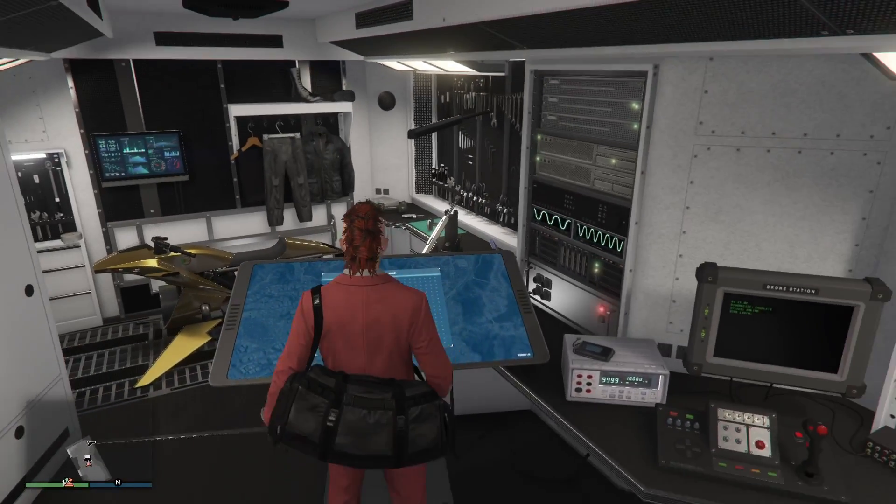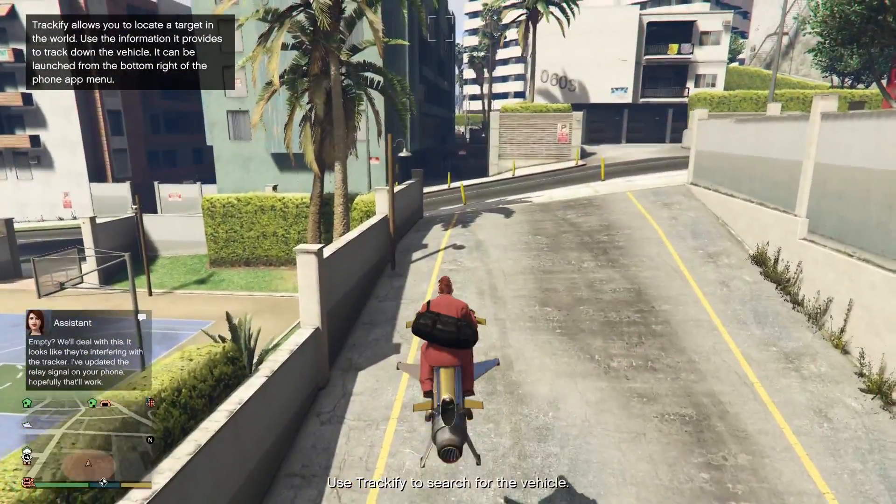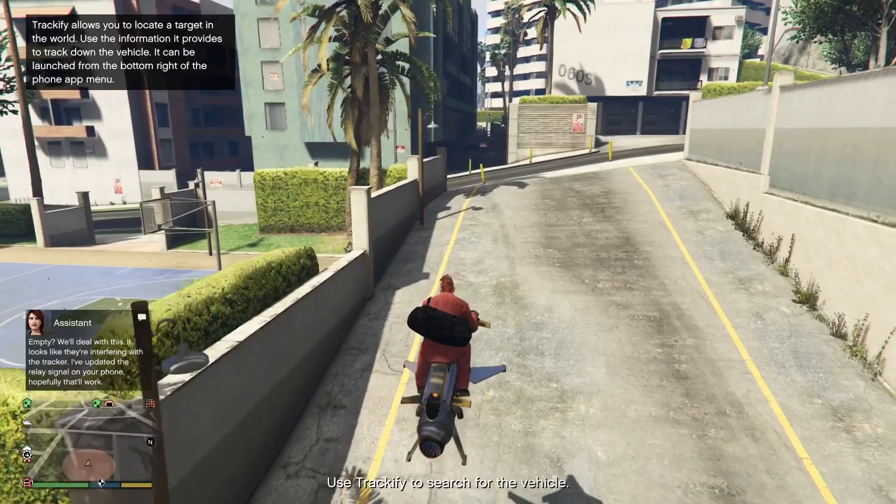Plus, if your Mark II is far away, just request personal vehicle from the interaction menu — if that's the vehicle you've been using, that is your personal vehicle. This is a very helpful trick you can use any time in the game, no matter what.